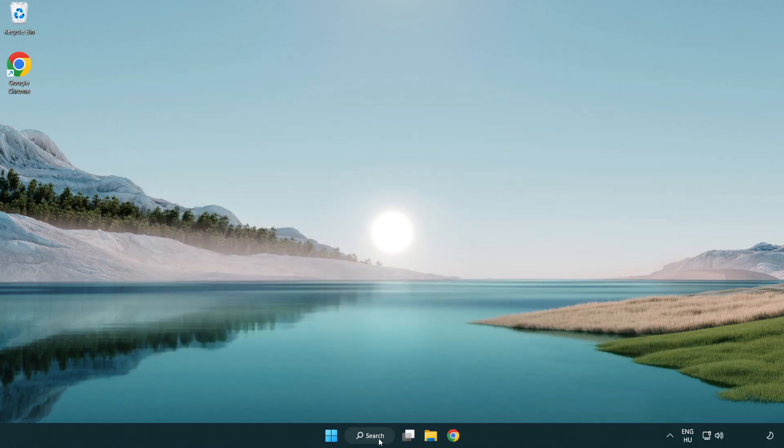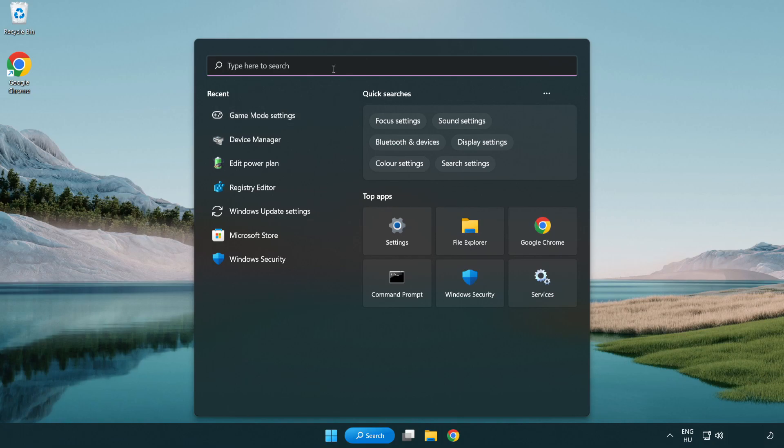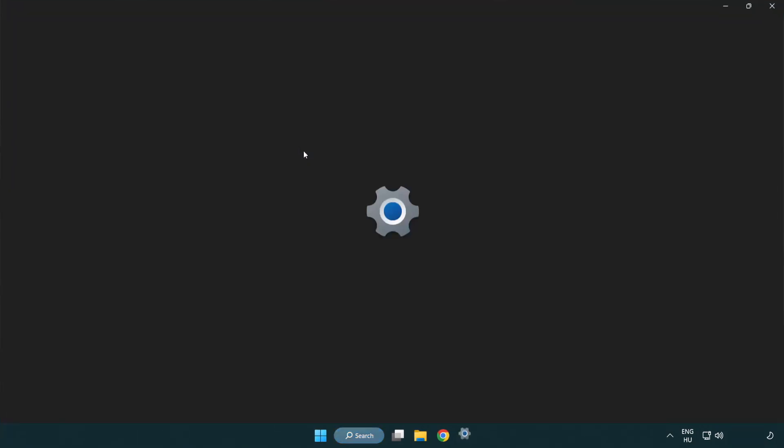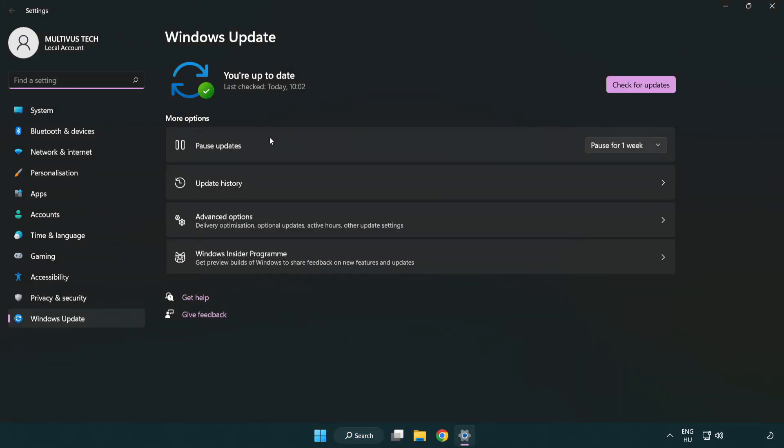Click the search bar and type 'update'. Click Windows update settings, then click check for updates. After it completes, click close.